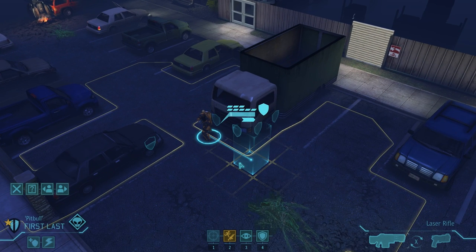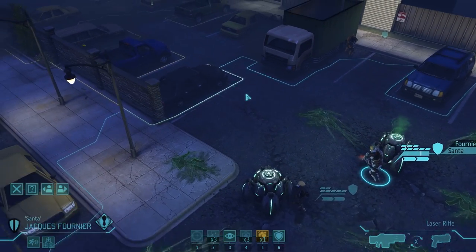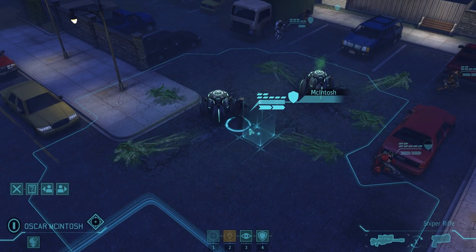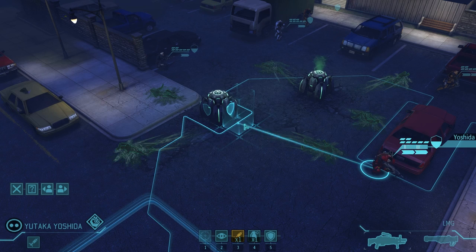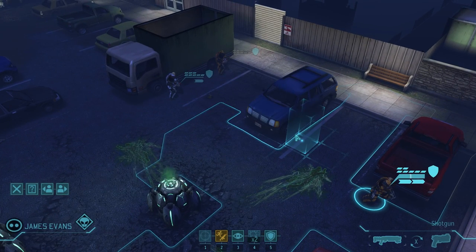I'm very exposed here; the aliens saw me. They've moved out of view — probably on some kind of reaction movement. I'm going to pull back and try to flank them. Bringing Santa over here — he's my medic, by the way. I've given them different colored armor to identify them on the field: snipers in black, medic in white, rocket man in red, and assaults in yellow. You can customize this in the game's customization options.